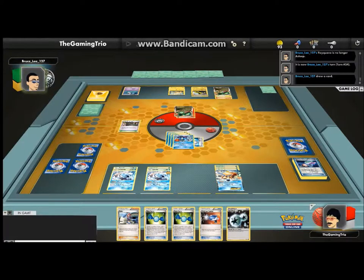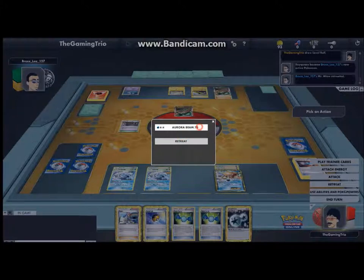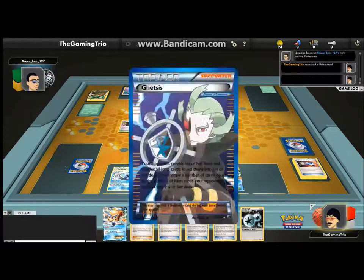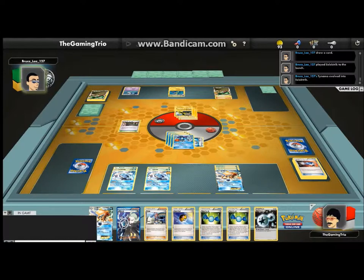Electric damage onto Zapdos... probably going to retreat. Won't be able to withstand another turn. Gets the Mr. Mime out. Catch a Wigglytuff back into the game. Aurora Beam, 70 damage, Knockout. 2 more prizes into my hand count. Tell me guys, which is your favourite set? I'm just wondering, want to know. It can be from base set to the latest one, Plasma Blast, or any that you've seen that are out to come, like the Battle Boost, something like that that people have been talking about.